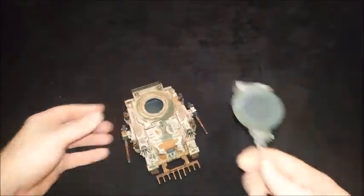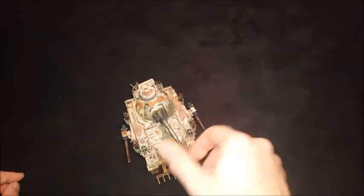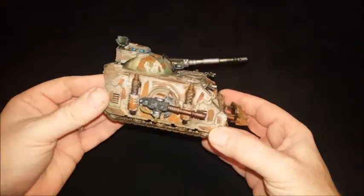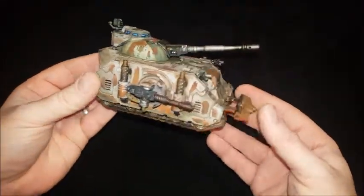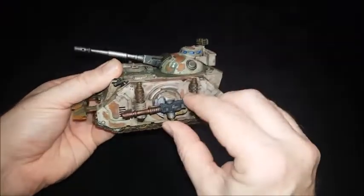The sponsons just magnetize on. The turret I'm not going to bother magnetizing - there's a decent plug there and you can just sit it on and swivel. So that's the finished tank, the finished Predator - I'm pretty happy with that.